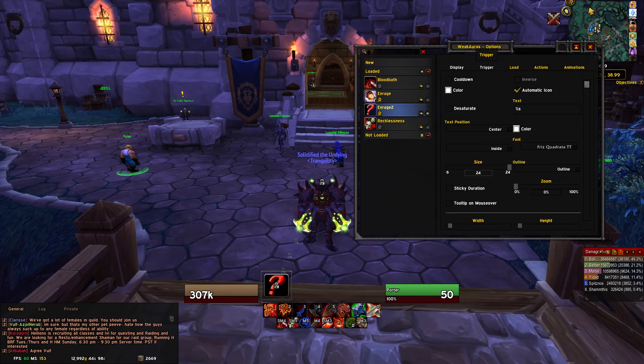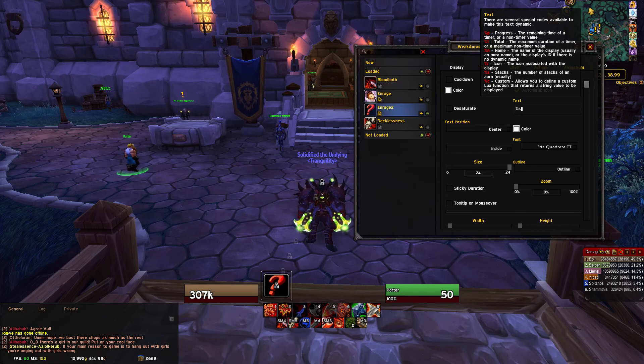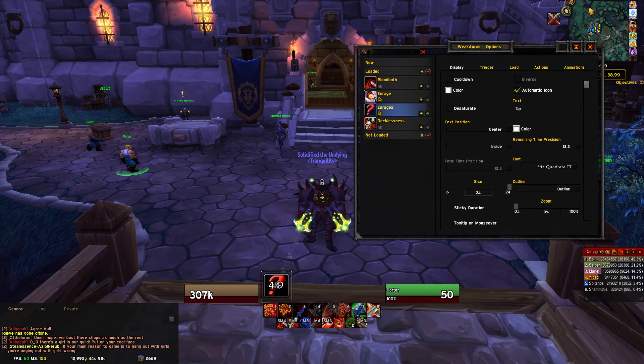Next go to Text. If you put your cursor over it you can see the options like %p, etc. — just look at the description for what you want it to show. What I want it to show is remaining time, so type in %p and hit Enter or OK. Now it will show the timer in the icon.